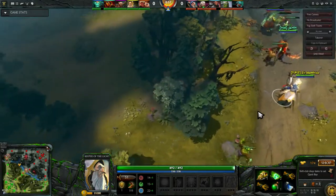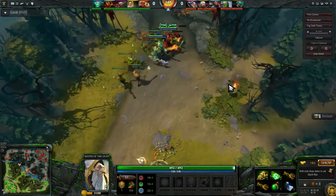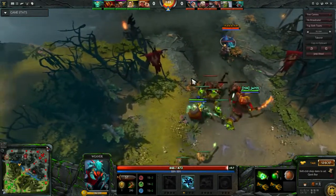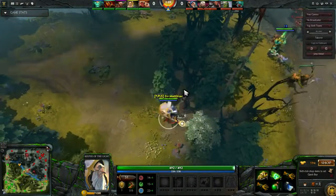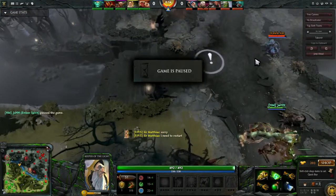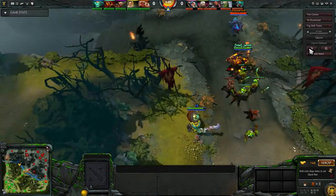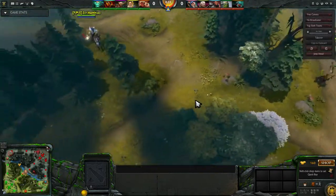Running a trilane like this is really not a good idea because you're basically sharing farm and exp, and this Weaver is getting solo exp — he's going to be really scary. The best option would have been for you to wrap around early on and try to not grab the creep aggro from the Weaver. It looks like you DC'd — go back here.